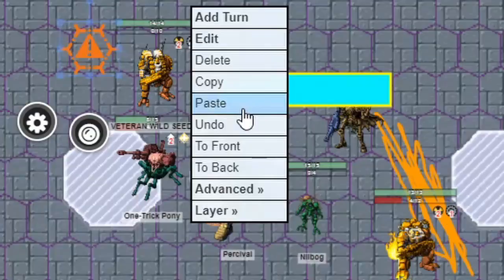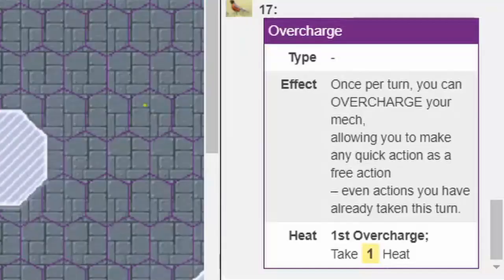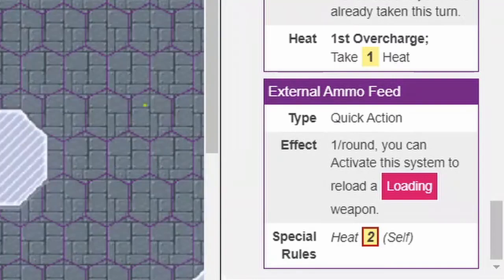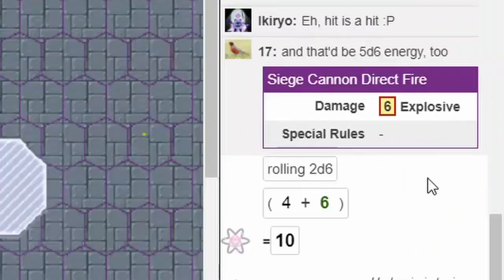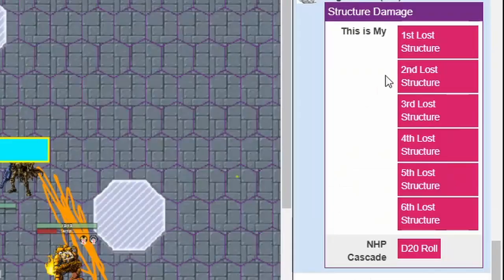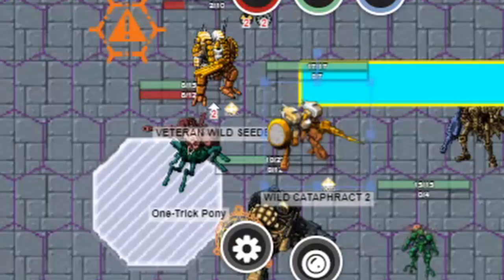Percival moved back toward the team, flying and boosting with overcharge, then stabilized to clear all heat and the stunned condition from Nilbogue. Veteran Wild Cedar moved down, launched an explosive mine, fired a grenade, and knocked Percival into it — severely damaging them for the first time in the entire session. One Trick Pony then overcharged, used External Ammo Feed to reload their Siege Cannon, and fired at the Cedar with 4 accuracy from Auto-Stabilizer, Tactician, Core Siphon, and Lock On.